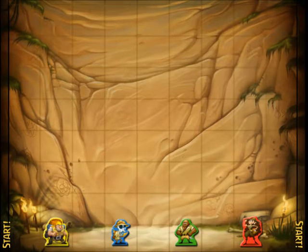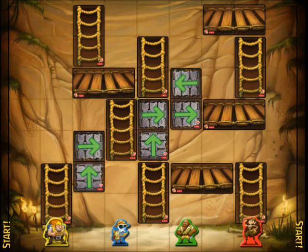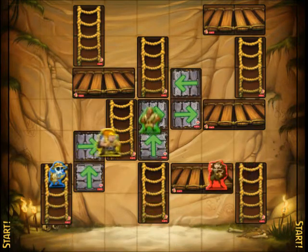Players use pathway cards such as ladders, bridges, and conveyor belts to build a path to the top.